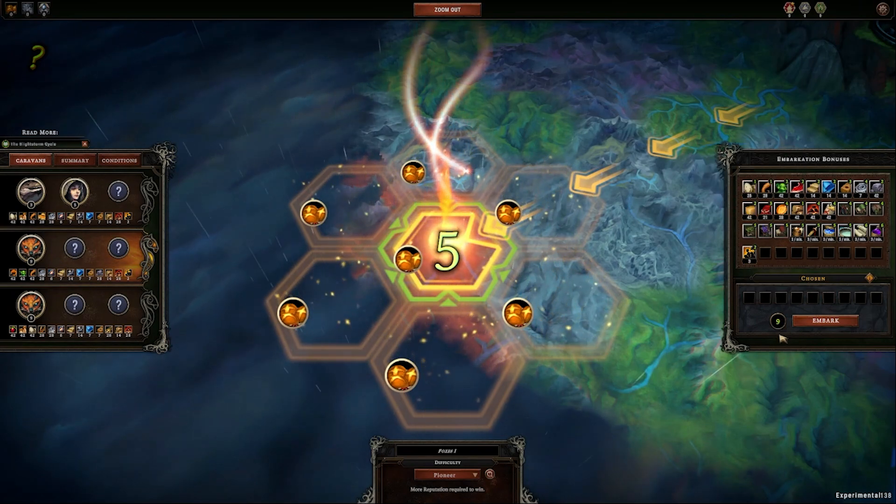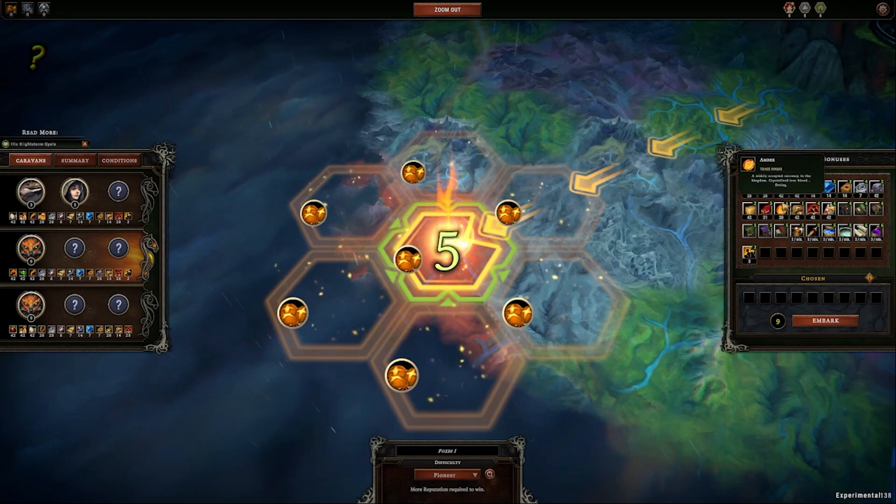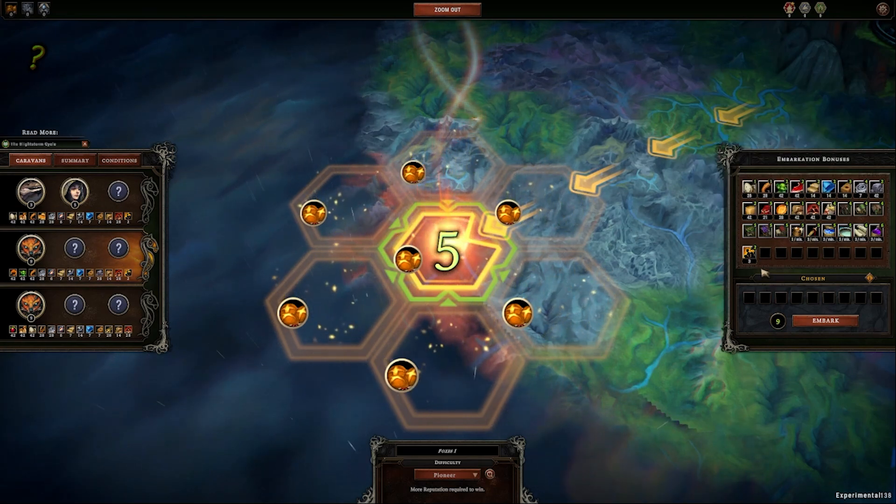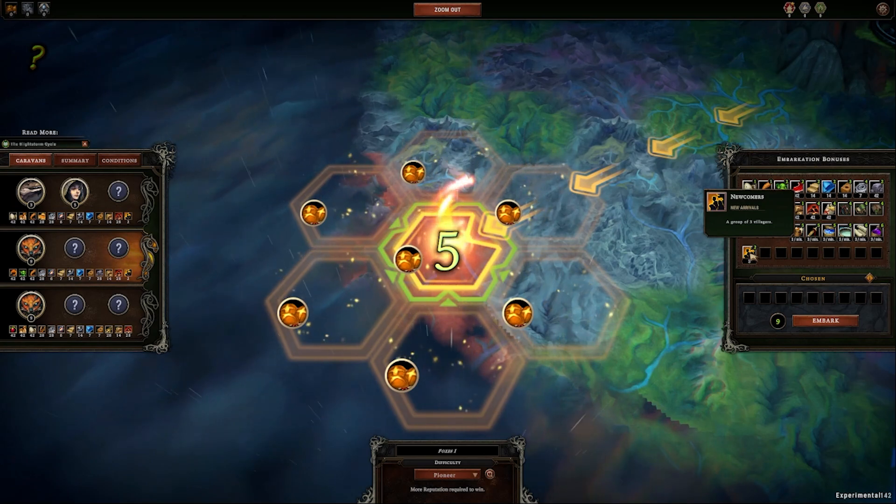We can choose nine of these items, but not necessarily — there are embarkation points that prevent us from using them all.